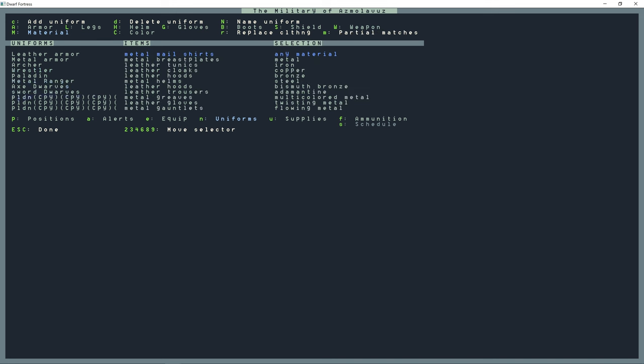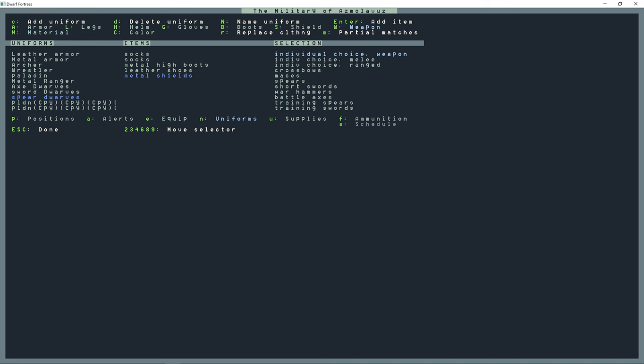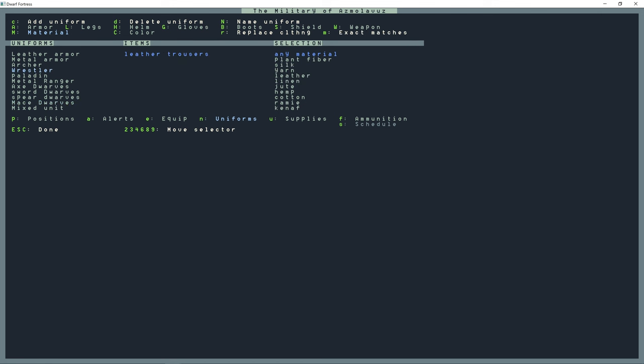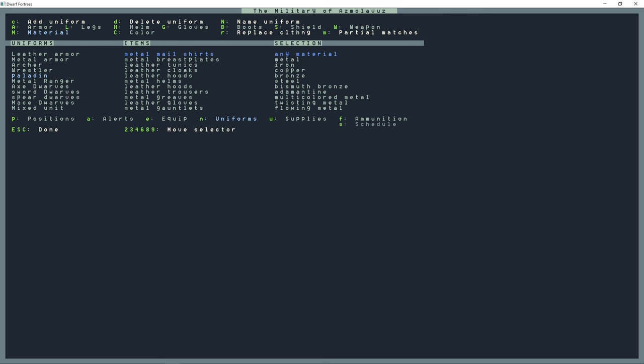For 'Spear Dwarves,' remove the Silver Warhammers and Shift+W for Spears. To summarize: we created two uniforms — Wrestler and Paladin — then copied Paladin six times. The only difference between these copies is the weapon: Metal Ranger has Crossbows, Axe Dwarves have Battle Axes, Sword Dwarves have Swords, Spear Dwarves have Spears, and so on. I'm going to change these to exact matches.